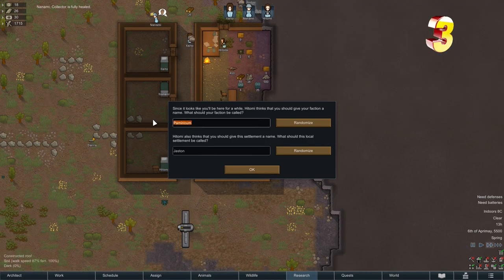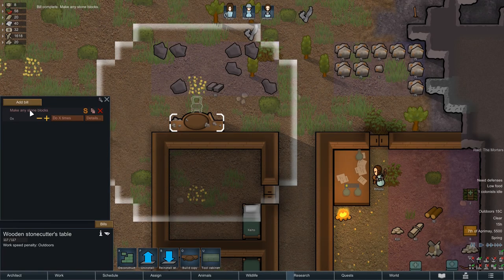Next event: you can name your settlement and your faction. And the best tip I have for you is - do whatever you like. Alright, on to the next one.